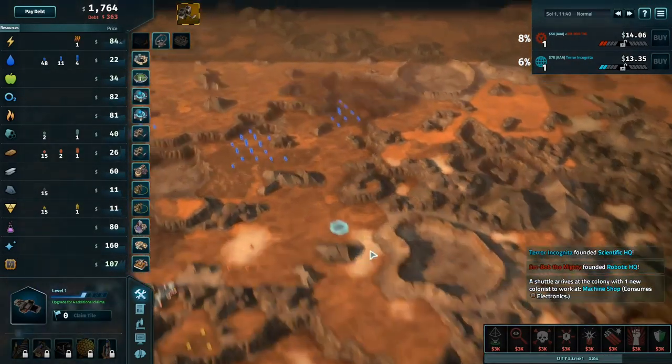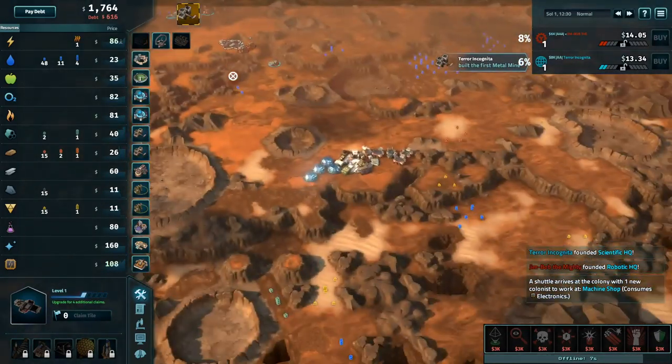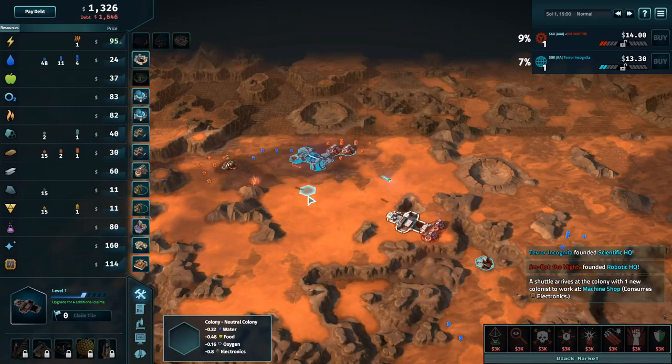That is a very interesting founding location for Jim — it's really right in the middle of nowhere. I think maybe he's got an eye on power later on. The black market is online. Maybe a misclick, who knows — maybe he was trying to get his influence on the aluminum tile to save it for himself.